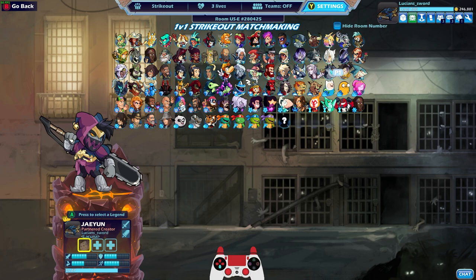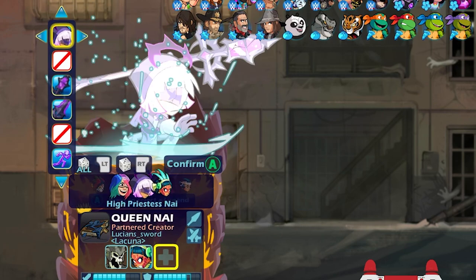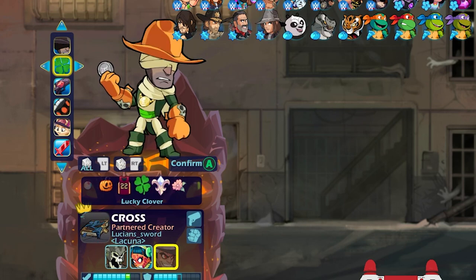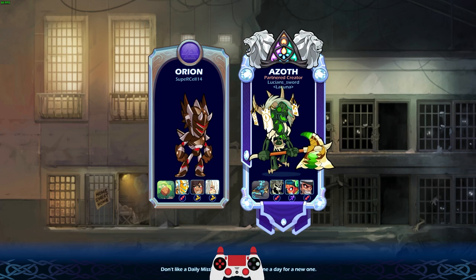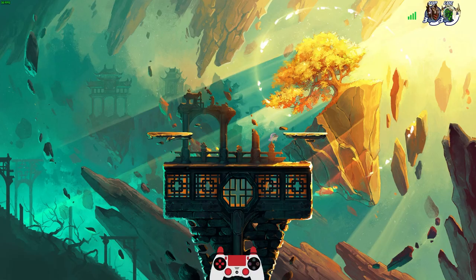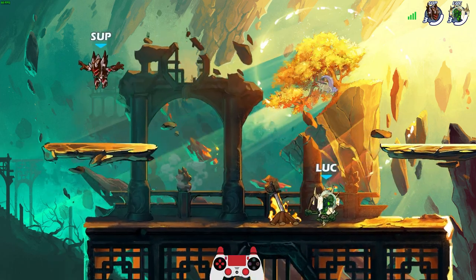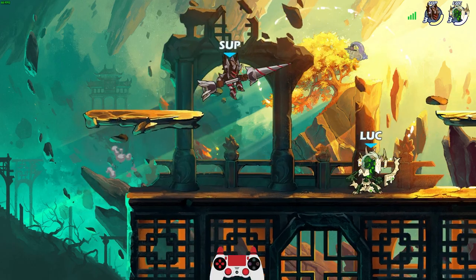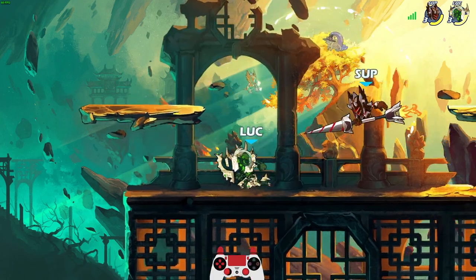That works out because I did want to do one thing. We're going to start with Azoth, then go Queen Nye, then use the Cross skin — also from the Battle Pass — Honor Bound Cross. This time, Lucky Clover colors — it looks crazy, it's out of season, all the more reason to use it. Going against Supercell 14 — that's a cool name. He's got Orion, Kaeya, and Yumiko versus Team Battle Pass. Maybe we'll be able to get another three-stock.